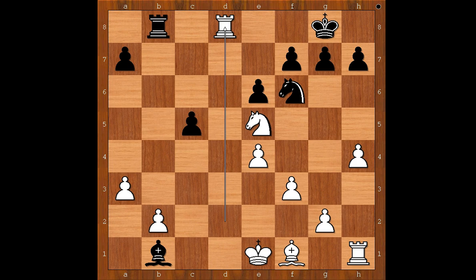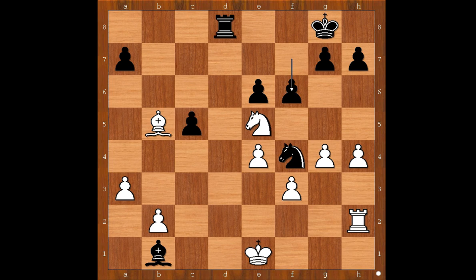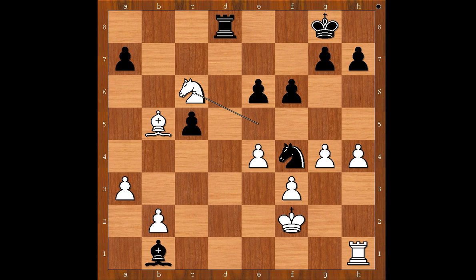Back to our game. Rook takes rook, rook takes rook, bishop to b5, knight to h5, g4, knight to f4. This is the critical position of the game. King to f2 was played — this is a wrong move. Rook to h2 would be much better; if f6, knight to c6 and white is slightly better. But after king to f2, f6, knight to c6 — like in the previous variation — rook to d2 check shows why king to f2 was wrong.